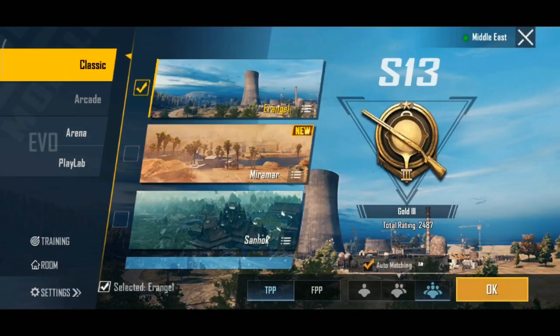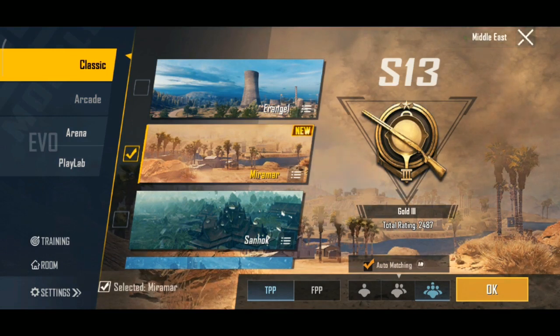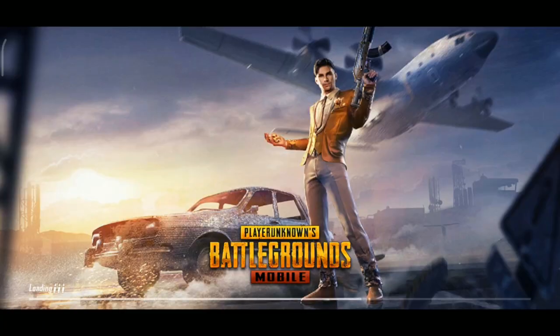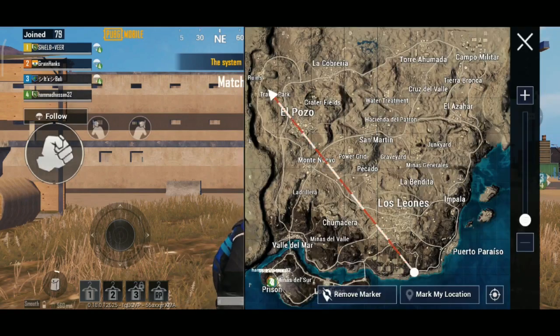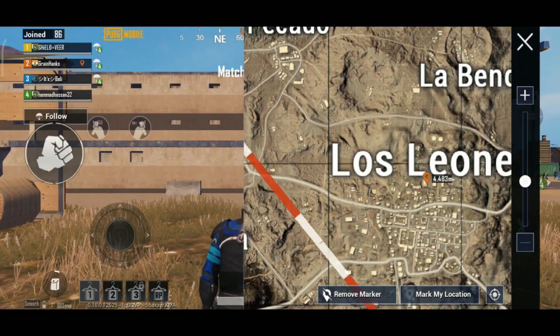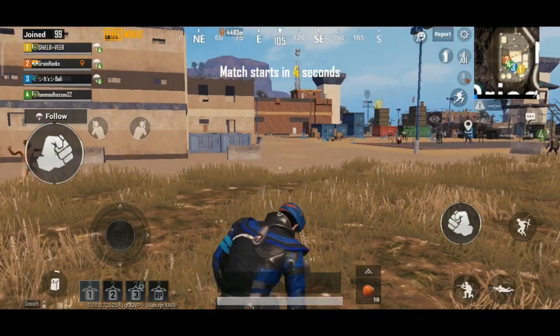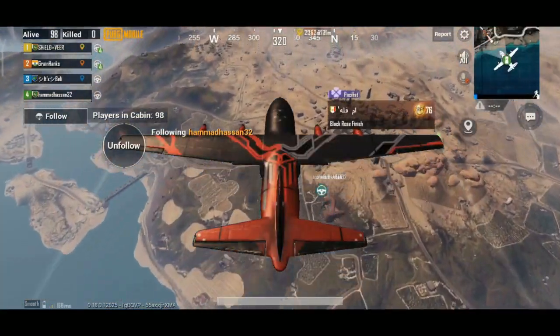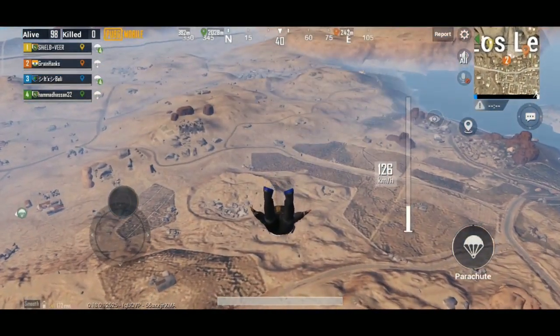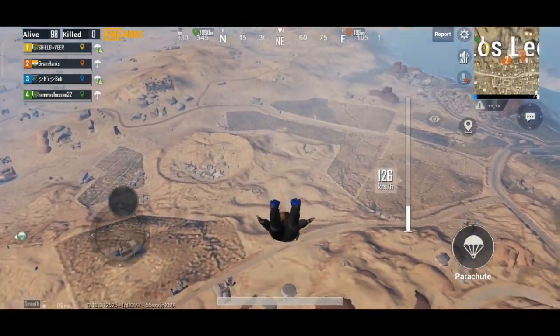First of all, we are going to select my map. We have selected my map. Let's start the game. Where are we going? Lost Lyons. Today we are going to visit Lost Lyons — we are going to visit the missing Lost Lyons area.